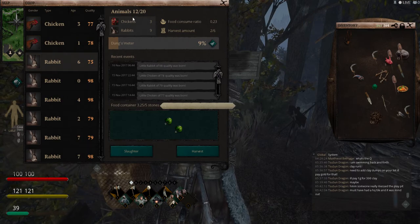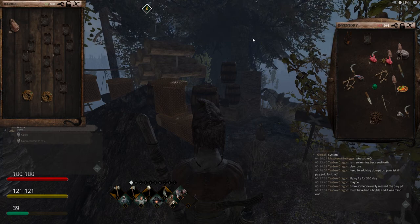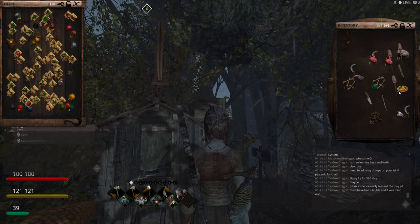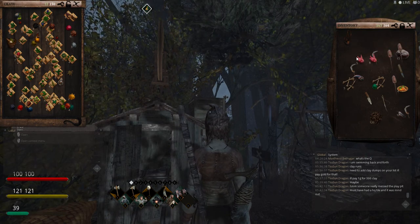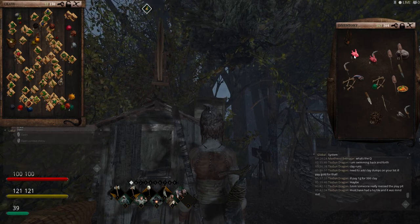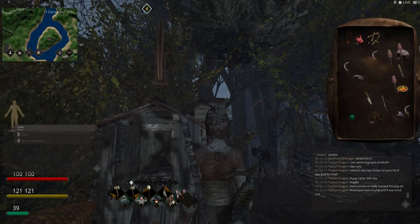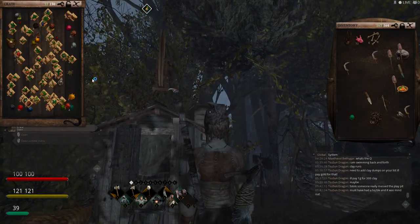I've got nine rabbits and three chickens - I'm 12 out of 20, halfway. I should make some traps. I can drop the hides off here. The little scraps that come off go in here with all this stuff. Move this down out of the way. With chickens you don't want to stack different qualities - that's 60s. Below 70s I stack it all because it's basically peasant food. The bones will be low level too so I'll stack those.